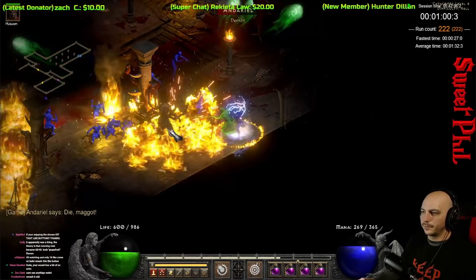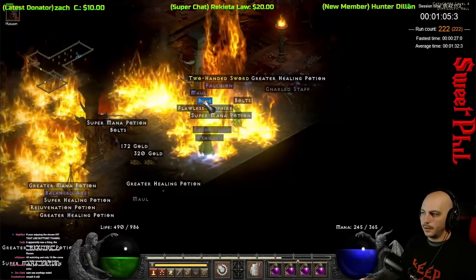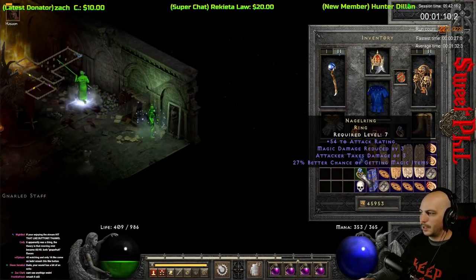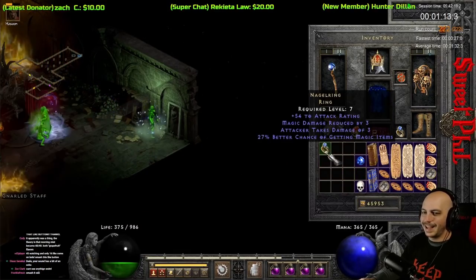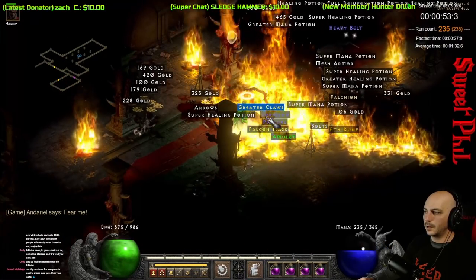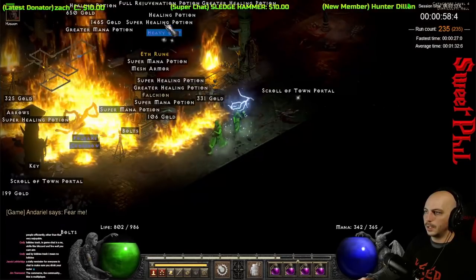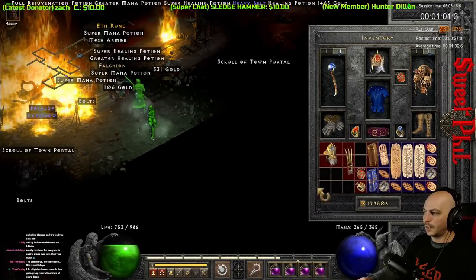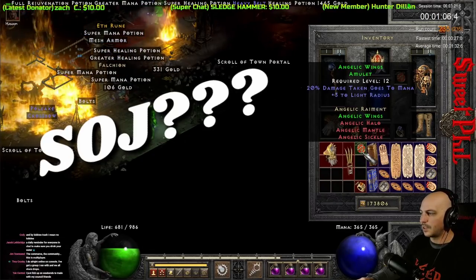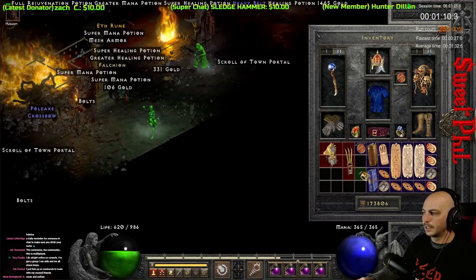We're getting close to the end here. We're at run 222, but we still got a few more good drops. Kaboom — another unique ring. It took long enough, but I finally got that SOJ! Oh — it's another freaking Nagel. Of course it is! And then we get an Angelic's Wing set amulet — psych out! But we also got a unique ring, and it's a Manaald again. Of course it is.